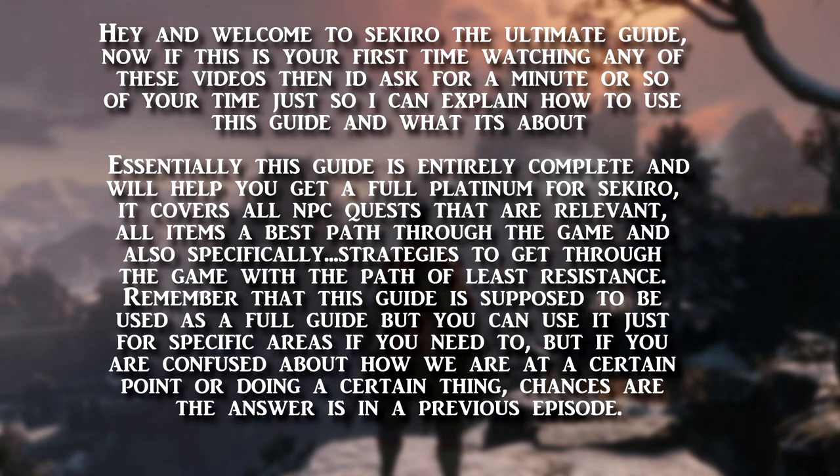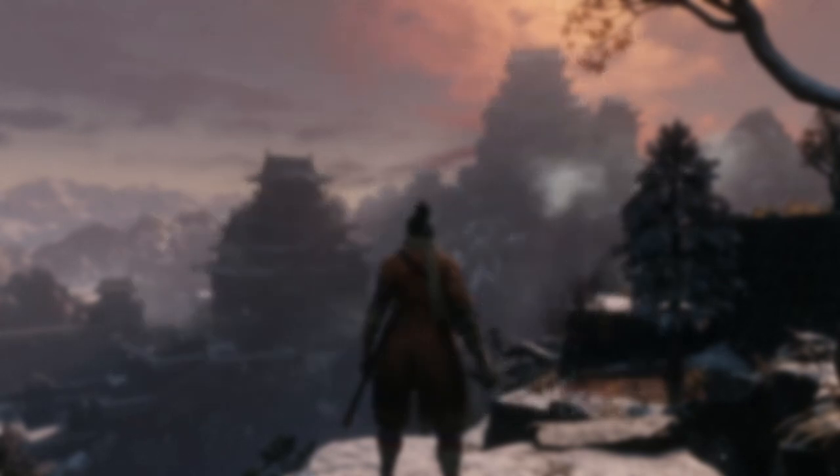Essentially this guide is entirely complete and it will help you get a full platinum for Sekiro. It covers all NPC quests that are relevant, all items, a best path through the game, and also specifically strategies to get you through the game with the path of least resistance. Remember that this guide is supposed to be used as a full guide, but you can use it for specific areas if you need to. If you're confused about how we are at a certain point or doing a certain thing, chances are the answer is in a previous episode.